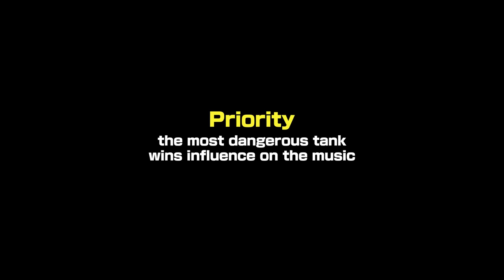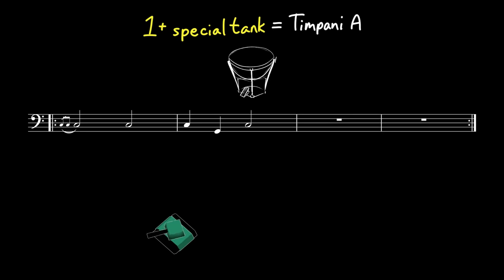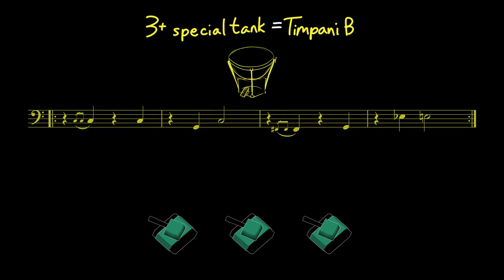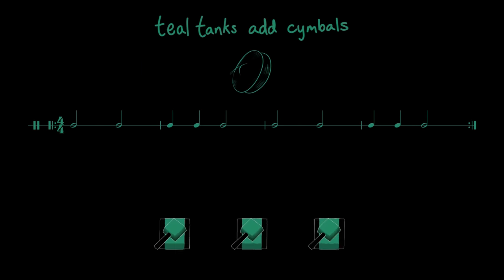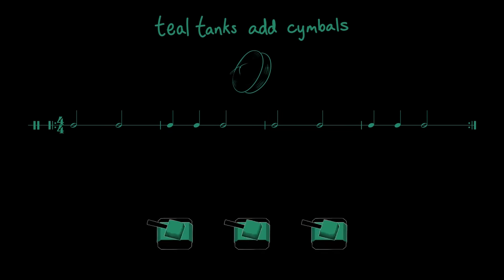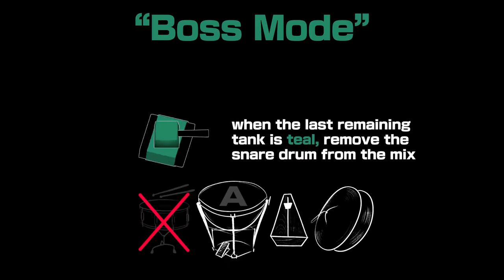In stage five, the most dangerous tank is the teal tank — two of them, in fact. They fire rocket-powered pellets that travel extra fast. Where the brown and gray tanks were regular tanks, the teal tank is a special tank. Just one teal tank on stage is enough to activate timpani A. But if you have three or more of them, you'll get timpani B, an alternate timpani pattern that focuses on off-beats. You can also hear that these teal tanks introduce a layer of cymbal crashes. Special tanks like these do something unique to the music when there are fewer than three tanks left — I call this boss mode, as though this tank becomes the final boss of the stage. For teal tanks, when the last remaining tank is teal, the snare drum is removed, leaving just timpani, metronome, and cymbals for percussion.